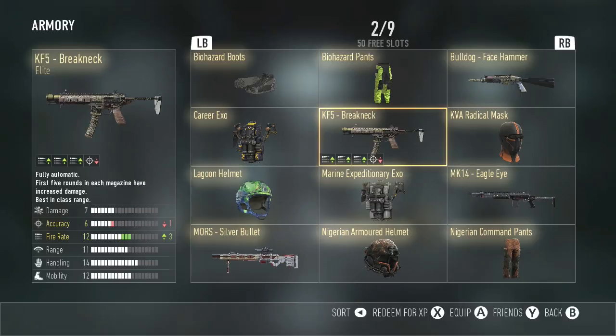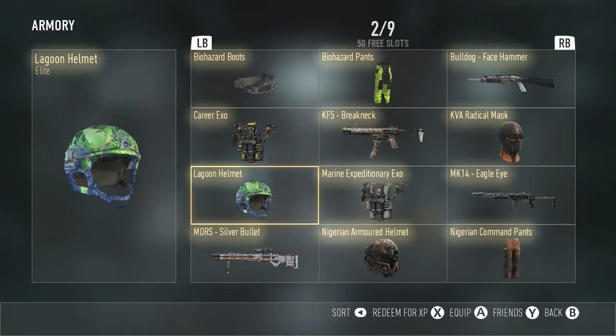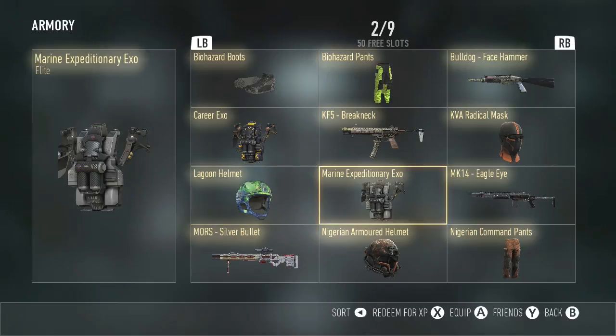Next, we have the Career XO. I got it in the supply drop. I got the Lagoon Helmet in an Advanced Supply Drop two days ago. Next, we got the Marine Expeditionary XO — not the best, but hey, it's Elite. I can't go wrong with any Elite. I mean, we have like another two pages.